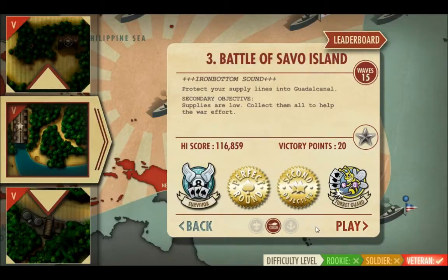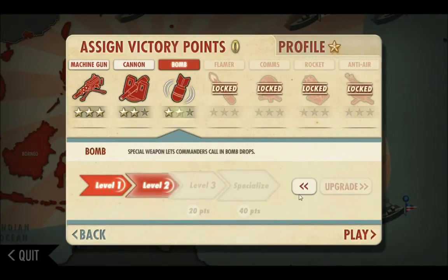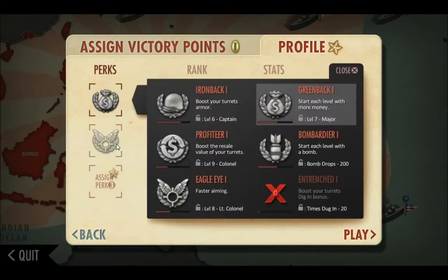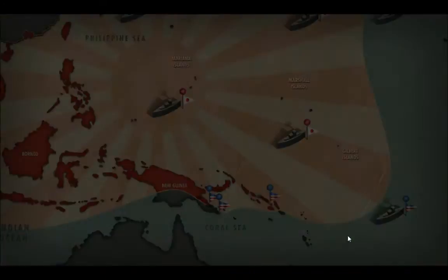Today in I-Bomber Defense Pacific, we're covering the Battle of Sabo Island. The second objective is to collect all the supply crates in the mission. We have 40 victory points to assign, and we're putting one into level 3 machine gun, level 2 cannon, and level 2 bomb turret. Our perks for this mission are going to be Greenback 1 and Bombardier 1, because we're going to need the extra bomb.